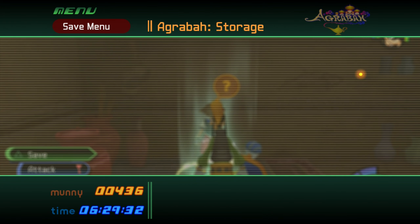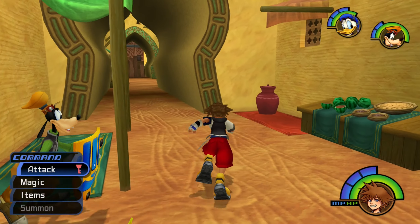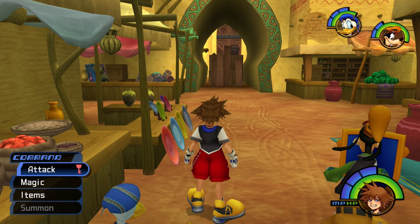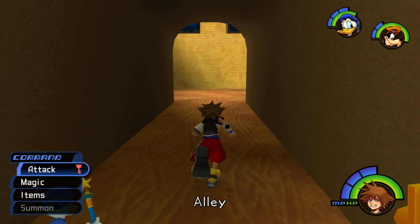Once we get back out, I guess we'll just continue forward. Let's go. See a storage — there's not really much to store in there. I mean, I guess just a chest and some barrels. But anyway, I guess the way forward would be over here — the alley.